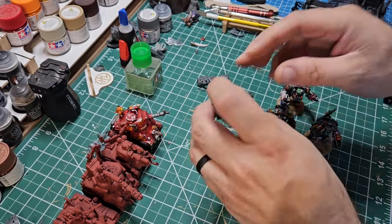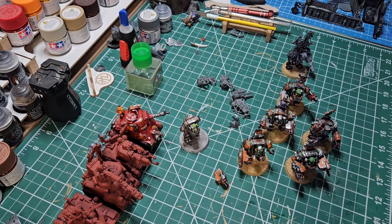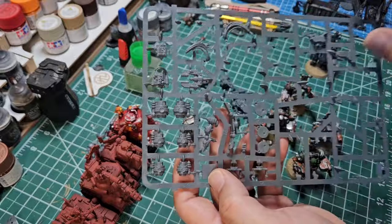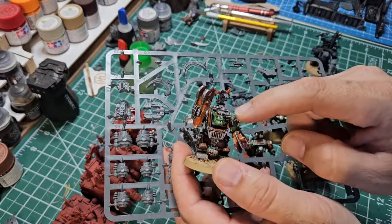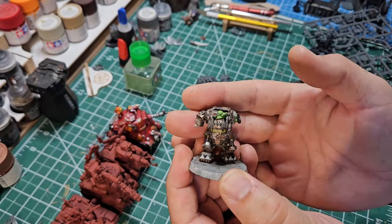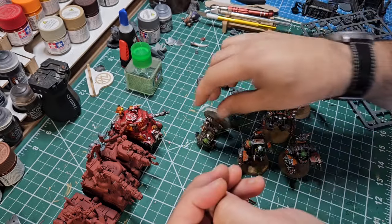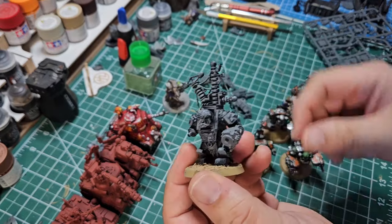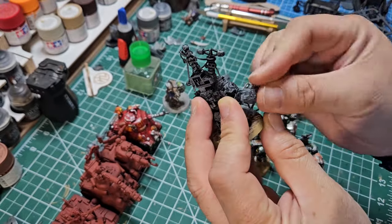By making the big mech, I also have this metal guy here that I can add to the squad. What I can do is actually use the parts from the Mega Knob kit because they give you two of the things for the big mechs. I can make the big mech in Mega Armor and the big mech with the force field generator. So I'm going to build up that force field generator and turn him into the big mech with force field generator. These kits are actually really well designed to do multiple weapons — they either have a peg or a hole, and you can put the arms in as you see fit.